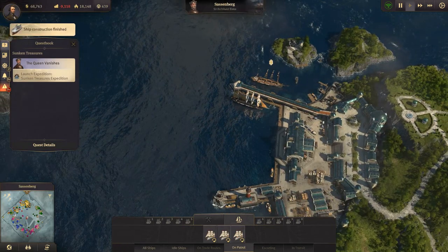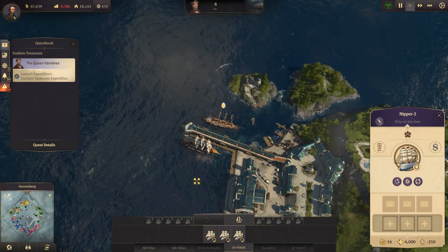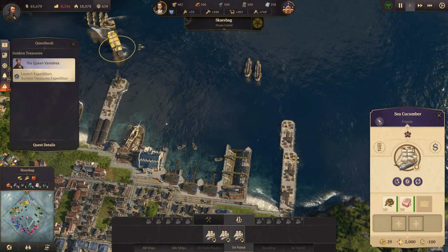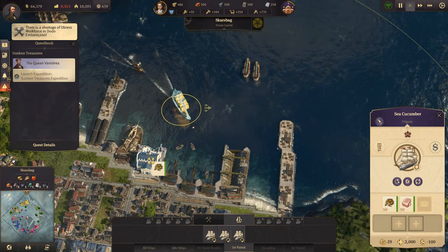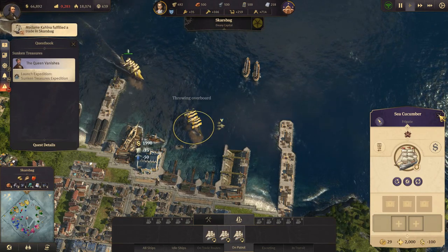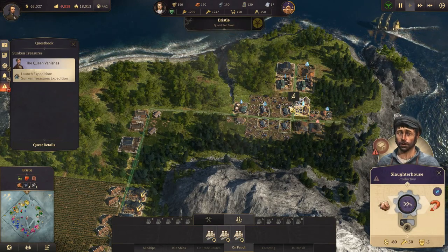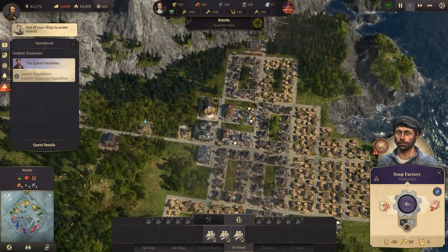We have a ship down here to sell. We have a ship on the way to be sold, but we need to sell one more so let's send you down there to be sold as well. The Sea Cucumber is going to come down here and unload everything, and if there's not room we're just going to drop it overboard. Unload the malt, unload the soap — not room for soap.